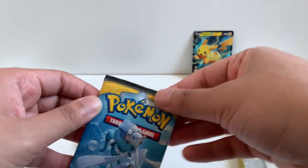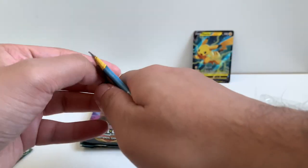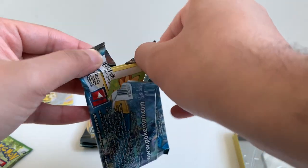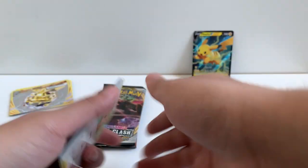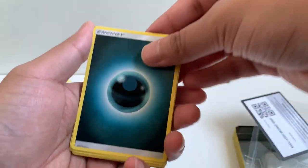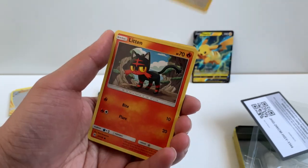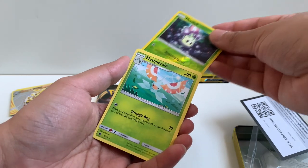Next up we got Sun and Moon. I haven't opened a lot of Sun and Moon packs, or at least not base set. Here's a code card. Four from the back. We got a Dark Energy, Golbat, Trumbeak, Potion, Lilipup, Paras, Fearow, Litten, Yungoos, Murkrow Reverse, and a Masquerain.